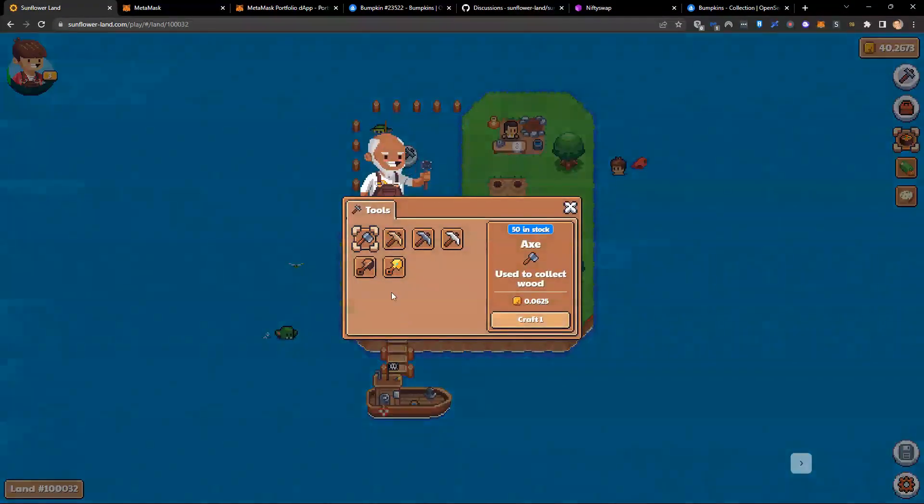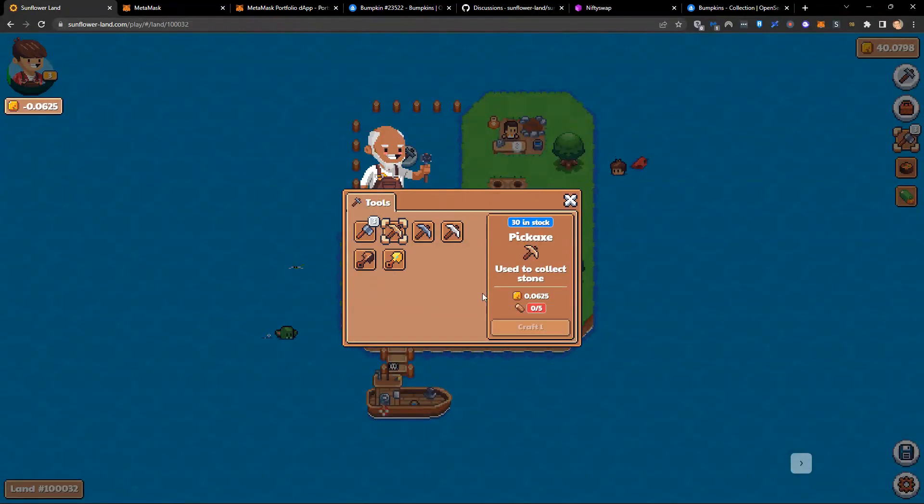I also need to expand my land — I need some wood and some stone for that. We're going to just wait for the workbench to finish. Here we go — here's our new workbench building. We can now click on it, and you'll see that for some SFL I can craft an axe.